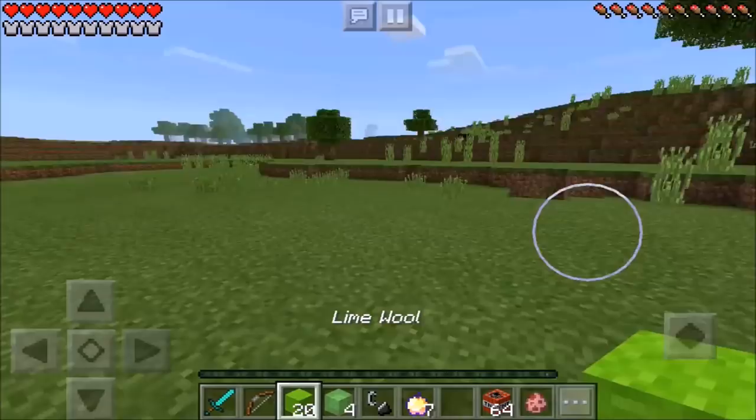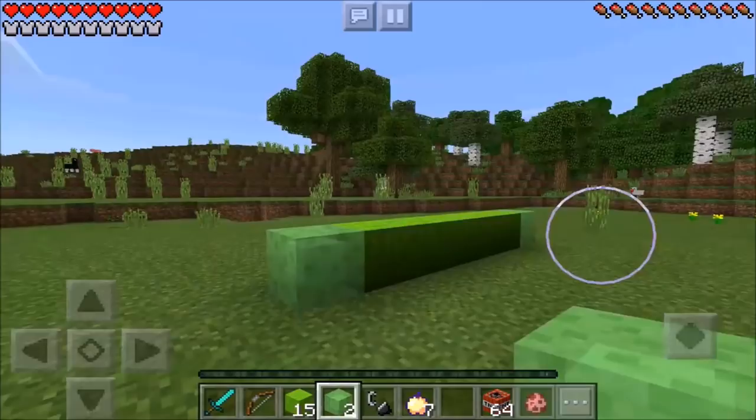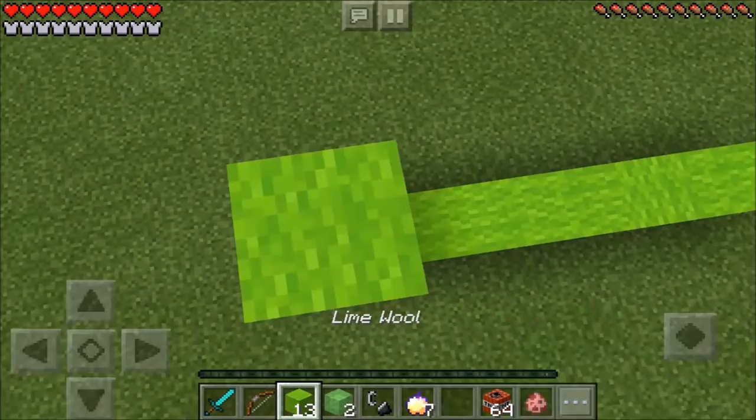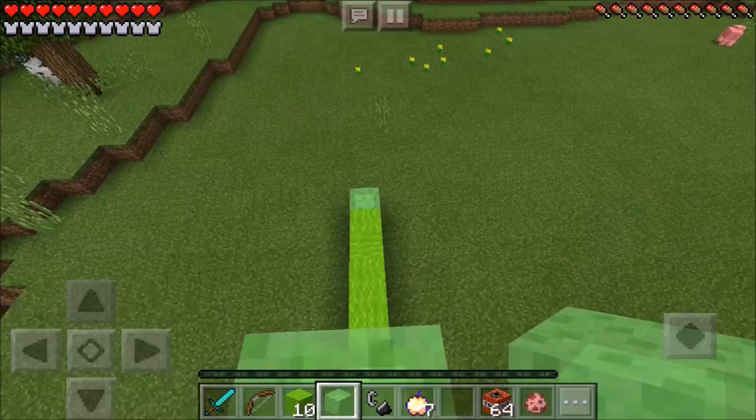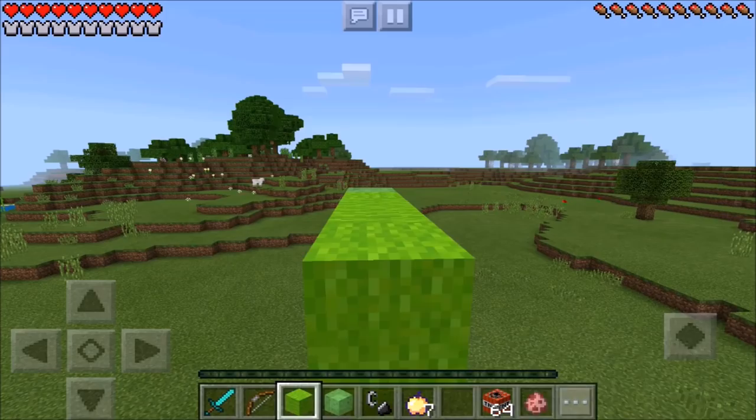Then you're going to need Slime Blocks — go ahead and place 1 of those on each side of your Lime Wool just like that. Now you want to jump on up, grab your Lime Wool and place 5 of those on top of that Slime Block, then 1 Slime Block on top of the Lime Wool. Now just jump on down — son of a Slime Block, that hurt. Now place 5 Lime Wool on this side and then 5 Lime Wool right in the middle guys.